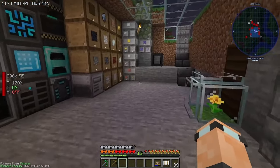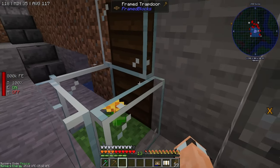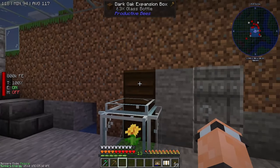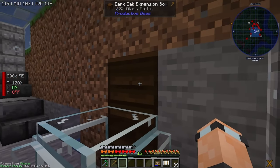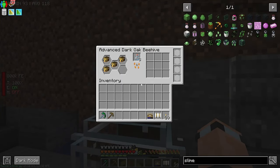I got some bees! Anyone that's been with the channel for a while will know that I really like bees. We've got a load of them. This here is an advanced dark oak beehive — I always go for oak but thought I'd go for something different. I've got the expansion box on top, which makes it hold five bees. I want to get a simulation upgrade as soon as possible because it cuts down on lag quite a bit.